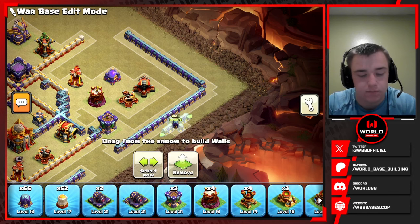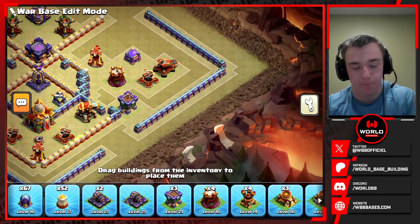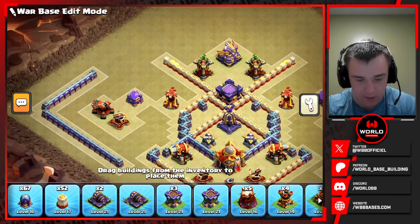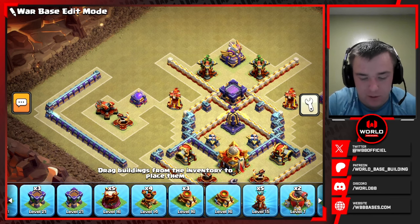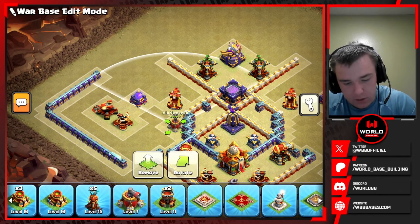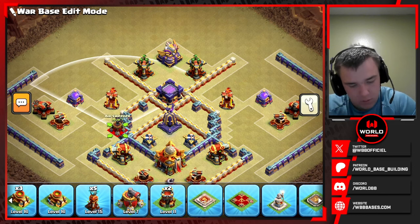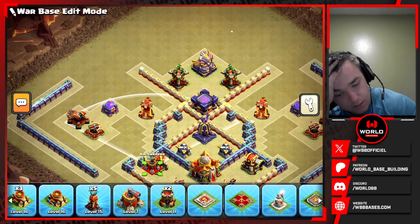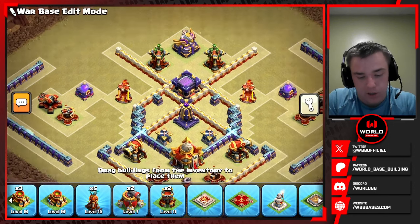The reason I do this is so the archer queen cannot reach the scatter from outside the compartment — she is forced to walk inside to get it. Archer queen reachability is a big thing; you want to limit how much the attacker can get with their archer queen. The air sweepers could go somewhere there but they're a little bit spread apart. I want to try to avoid defensive pathing through the sweeper placement if I can.